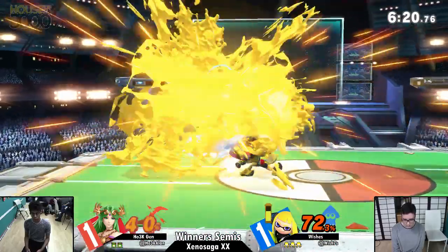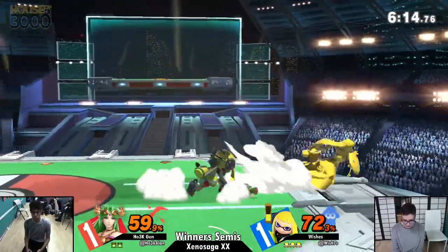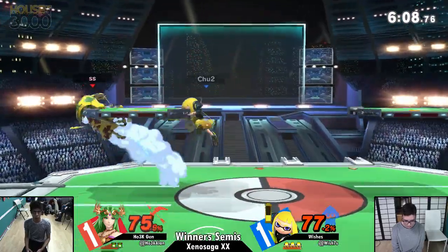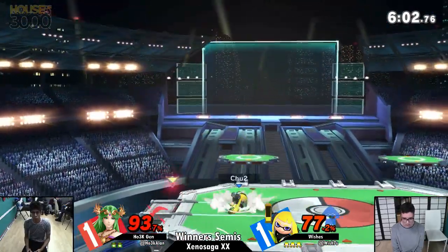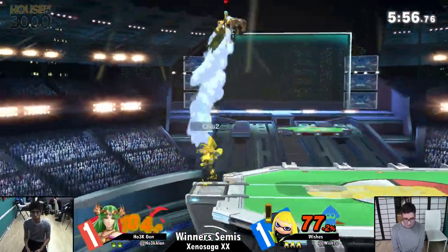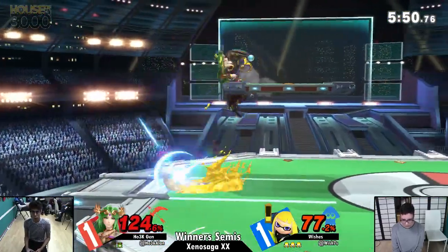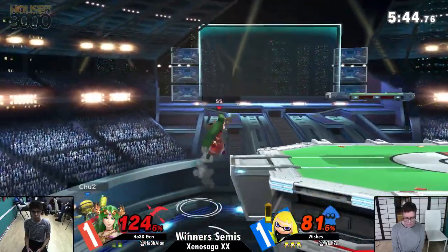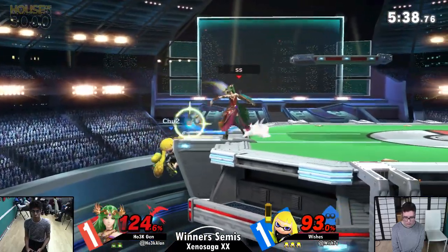Nice reaction again with the DI. Jen is used to following that missed aerial with something like a run-up grab or a dash attack, but Wishes is too quick on the buttons. If he wants to get away, he's just gonna leave. That's one of the things Inkling is really good at — she has such high mobility it allows her to just dash away. Trying to paint the floor a bit. Up air after the elf throw — good DI from Jen, gonna survive. Getting grabbed is A-okay. Wishes is definitely gonna keep grabbing, but not a priority anymore.